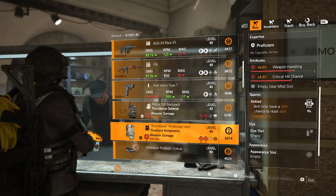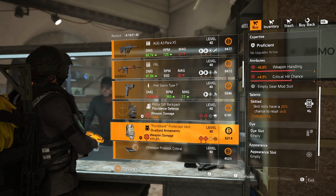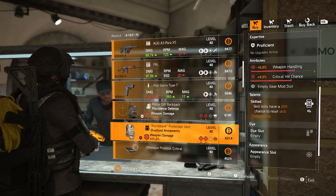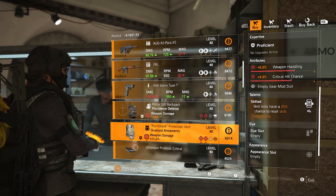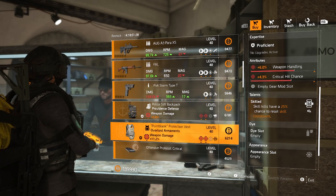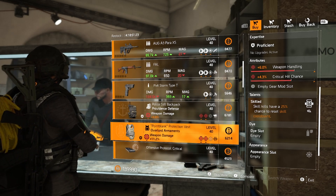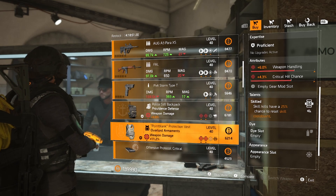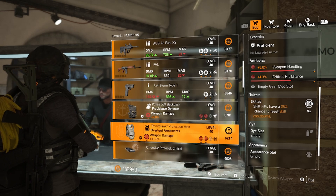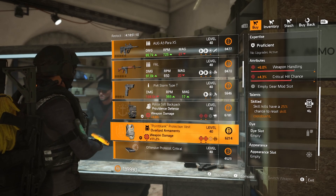This talent will really help — it's called Skilled. Skilled kills have a 25% chance to reset skill cooldowns. So basically if I throw out a skill with a 60-second cooldown and I kill an enemy, there's a 25% chance it automatically resets. And I think skill kills work as well — so I'll be running a turret and a drone. If my drone's on cooldown and my turret gets a kill, it'll reset the drone and vice versa, and from me shooting as well. So yeah, definitely a pickup.